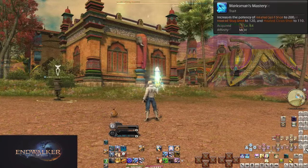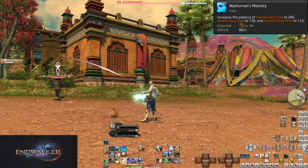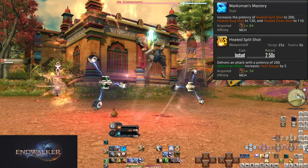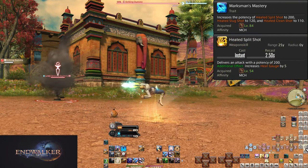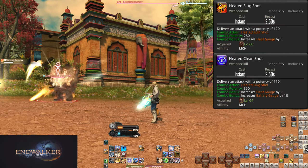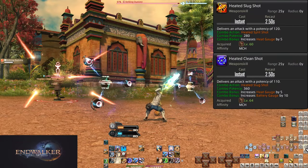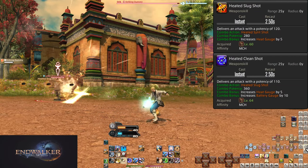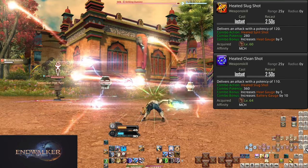Level 84, Marksman's Mastery. This is an upgrade to our Heated Combo. Heated Split Shot is upped to 200 potency. Heated Slug Shot and Heated Clean Shot are upgraded — the comboed potencies are 280 and 360 potency respectively. Just some basic power boosts.